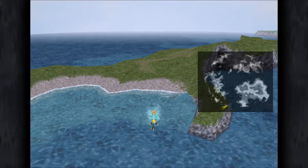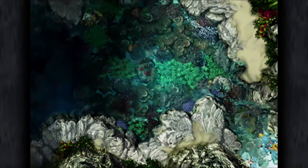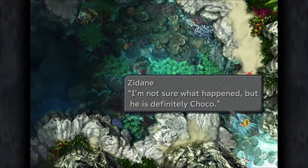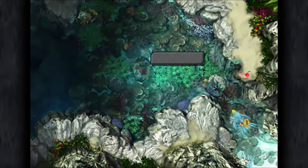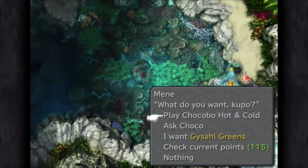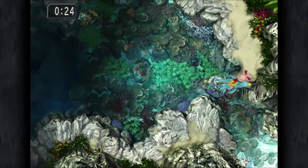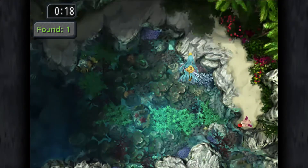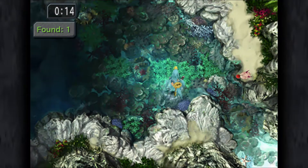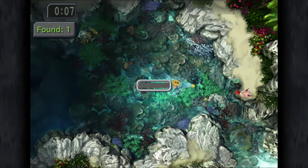So we are going to be hunting two Chocographs and a Chocograph piece in this next section. The guide recommends that you try and get at least one of those things on each attempt. So if you don't get a Chocograph piece or a Chocograph, then restart and try again. I didn't do that because we're so far ahead of schedule - I did about four games at once to try and get something in those four games. If I didn't get anything in four games that we needed, then I would restart. So I do end up using a little bit more time than the guide recommends, but we're about 45-50 minutes ahead of schedule.